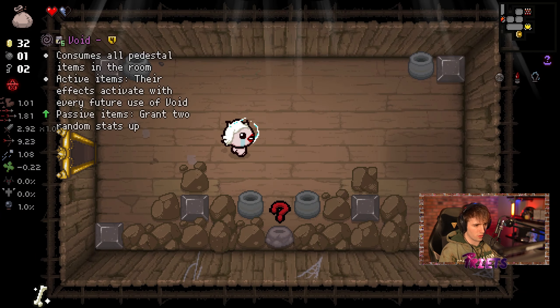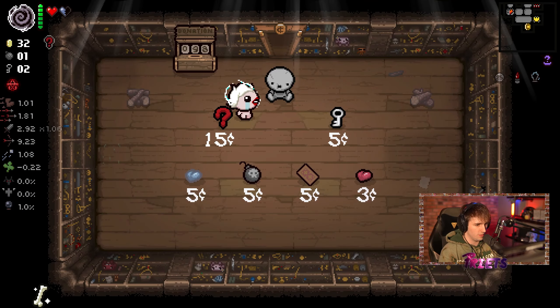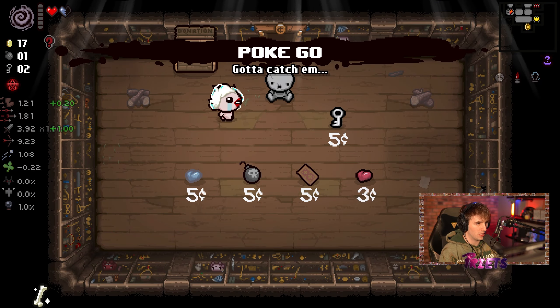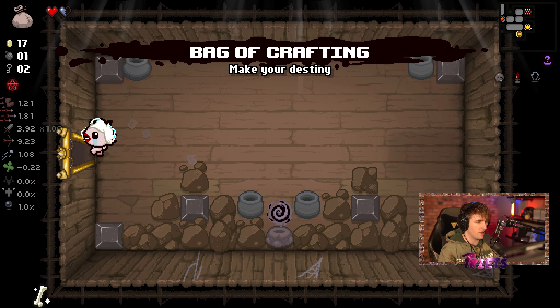I'm going to take Void and maybe consume whatever item is in this room. And look at that — we get a little damage up, we get a little speed up. That's the magic of using Void while an item's over your head.